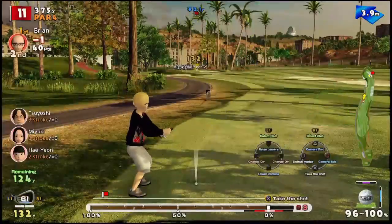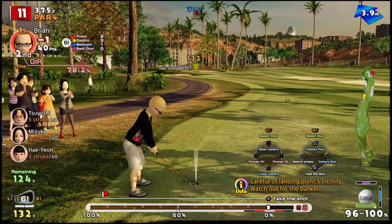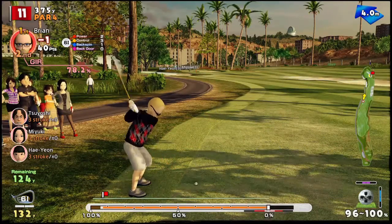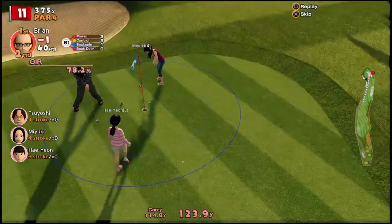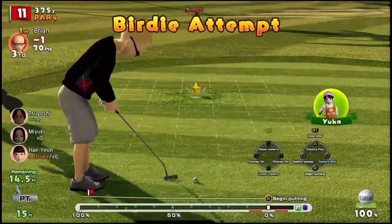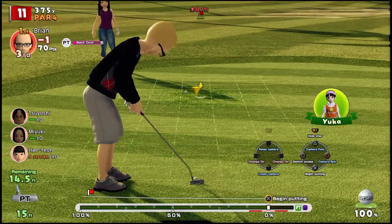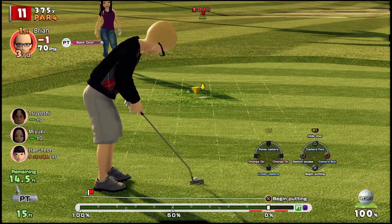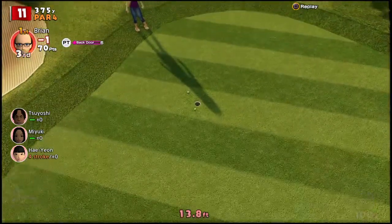We have a good line to the pin. 132 yards, and it's downhill. I didn't put any spin on that because I want it to feed to the hole. I should have put a little spin on it — not that that's terrible. This is not going to break huge, but I'm going to play it just to the outside of the cup. It is 14 feet and it's up, so it's actually going to break a little bit more. Get in there. Nice!